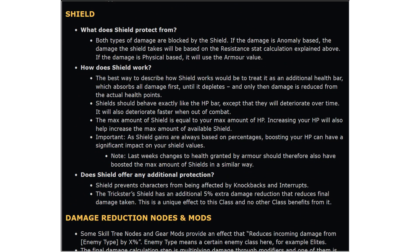Next up: shields. Both types of damage — anomaly and physical — are blocked by the shield. If the damage is anomaly-based, the damage the shield takes will be based on the resistance stat calculation. If the damage is physical-based, it will use the armour value. I didn't realise shield revolves off of both of them — that's good to know, especially if I ever make a trickster build.